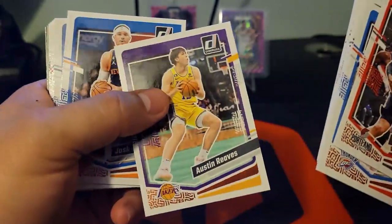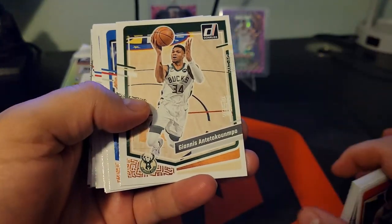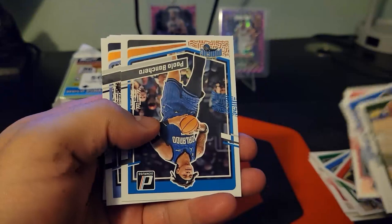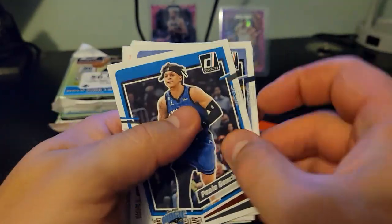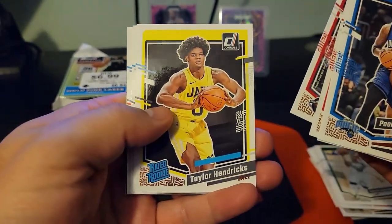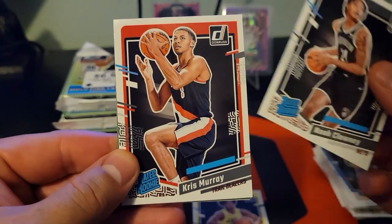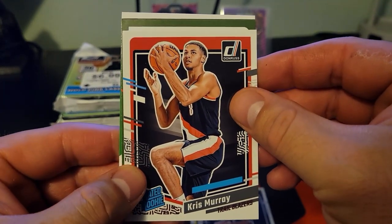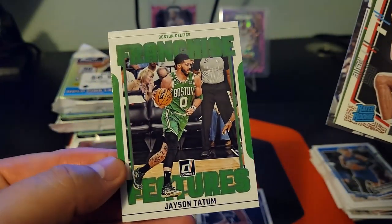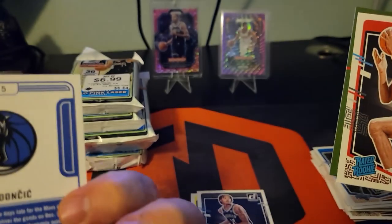It's gonna be a lot of base in here. Looks like we've started getting into the rookies — Taylor Hendrix, Noah Clowney, Chris Murray. Looks like we've got a backwards card. We've got Franchise Features with Jason Tatum on the insert, and Luca on the Complete Players — that's cool.